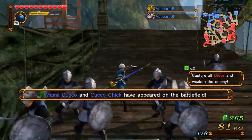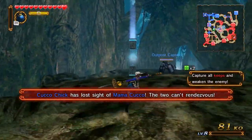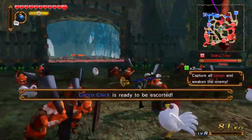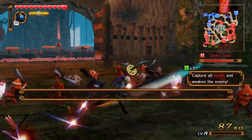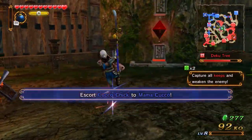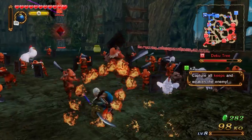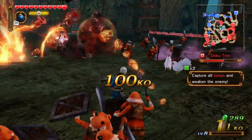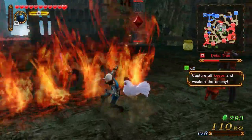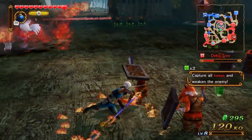Where am I supposed to go? Mama Cuckoo and Cuckoo Chick have appeared on the battlefield — they're on my side, but they can't rendezvous. You just escort the Cuckoo Chick to its mother? Sometimes they're just got to be joking me with this stuff — we're escorting chickens. Let's just kill these guys real quick. Let's see what this wall of fire does — oh man, that is astoundingly badass. I like it. I don't know how effective it would be in an actual battle, but it looks cool.